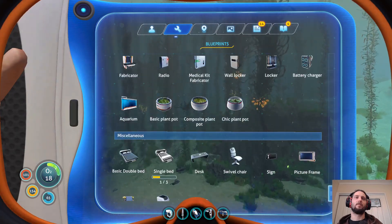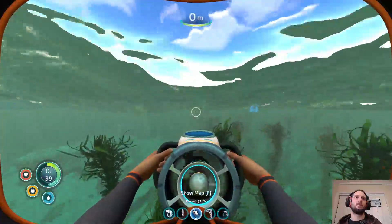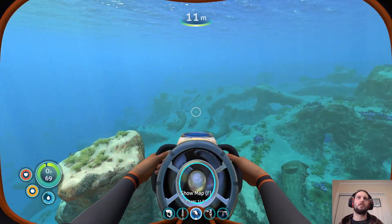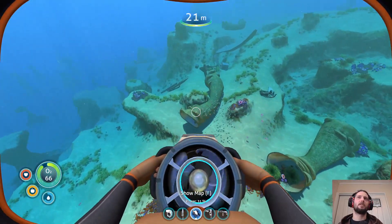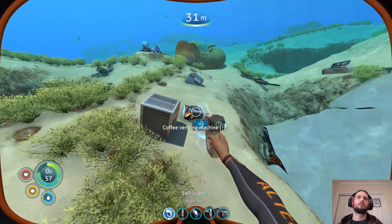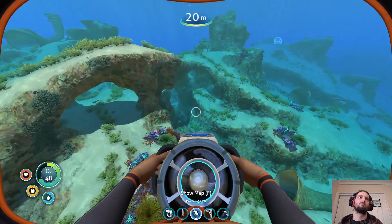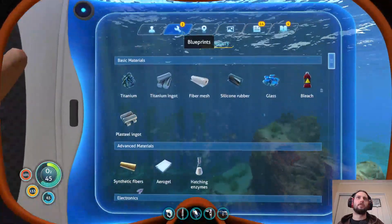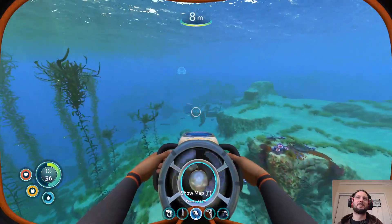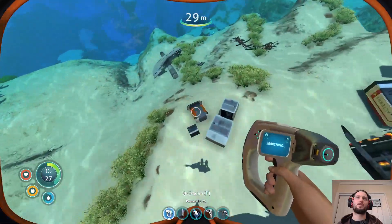Orange tab we can eat this now, get rid of it. It's not the same — single bead, one out of three. We need another stasis rifle — hopefully we get one just at the jelly shroom cave. There is a coffee vending machine over here that normally we would get from deep grand degacy base as well. We're just kind of reducing the number of checks down there. If we don't have to go there, it'd be nice — it's nice to get the single bed from there so you don't go to the aurora. Coffee vending machine is vortex torpedo. Trash can, already have vending machine.